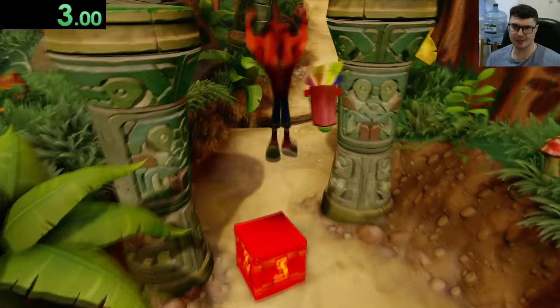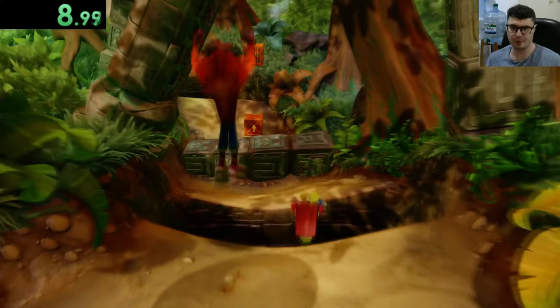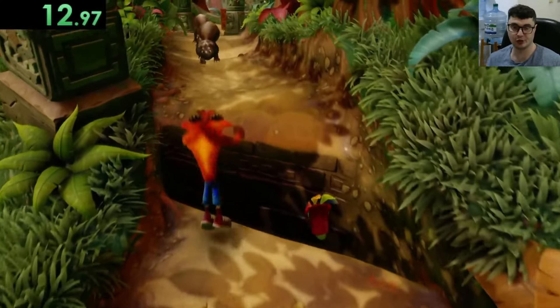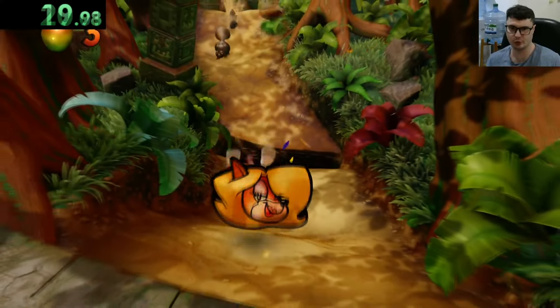Welcome back to the Crash N. Sane Relic Series, where you need to go through the level, break all of the boxes — all 43 — go under rollers, and then touch the Return Home portal. If you want a rundown of the rules, I suggest watching the Insanity Beach episode, that explains all the rules.